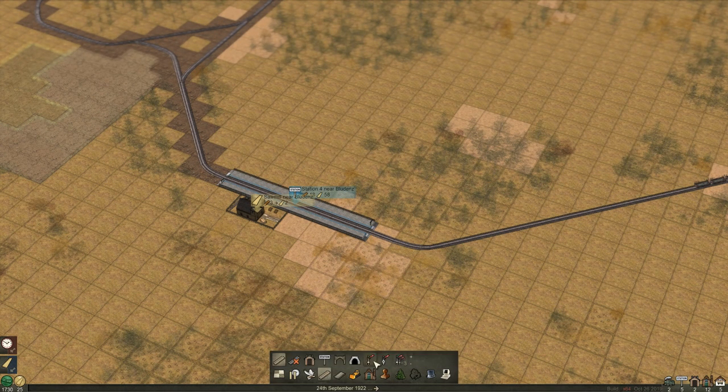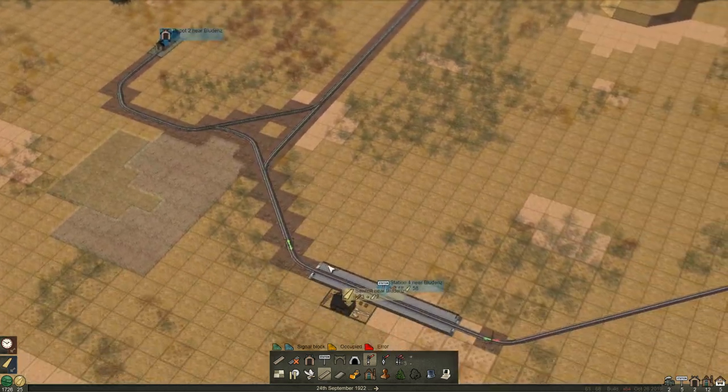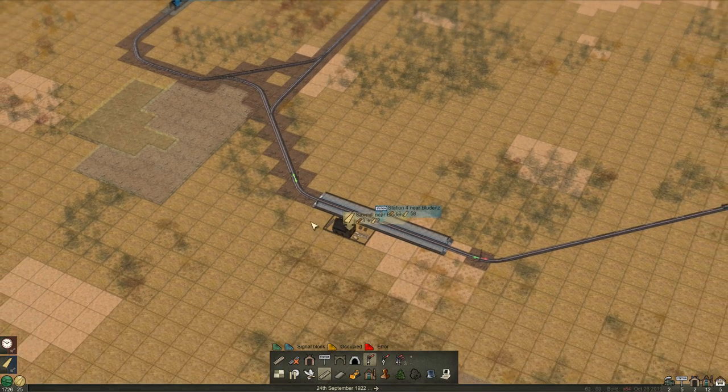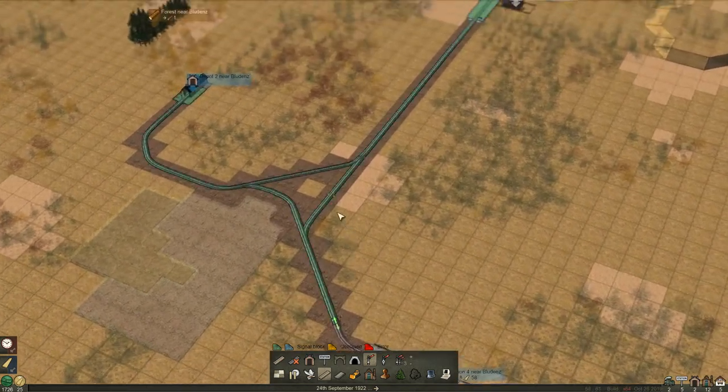Where were signals again? Put a signal there and a signal there, so that only one train can be in that platform at once. The other way, we could just add another platform and disconnect this track and go into there - then they wouldn't have to wait for each other. But at the moment we'll just do that.